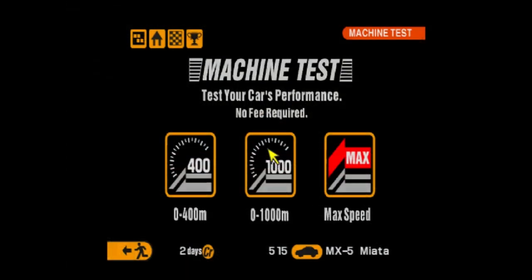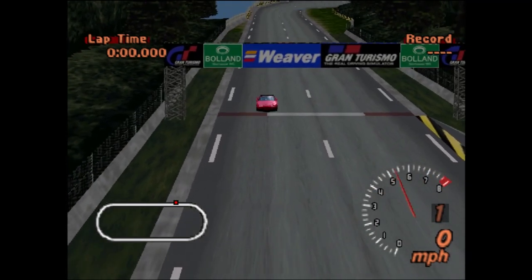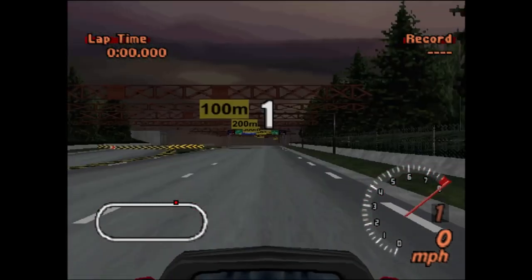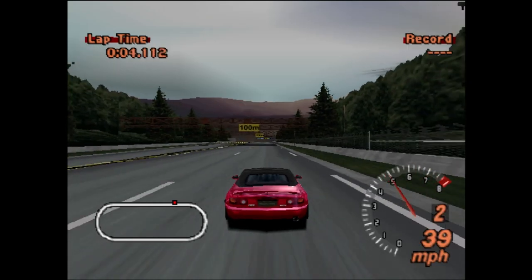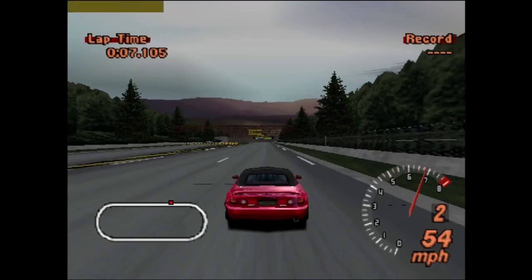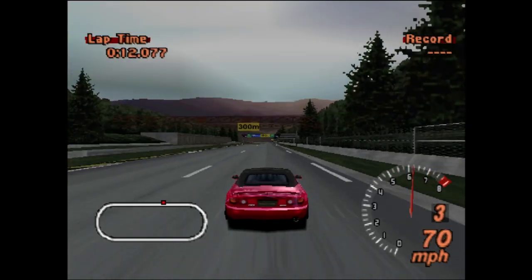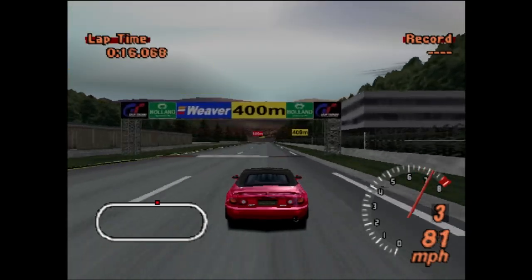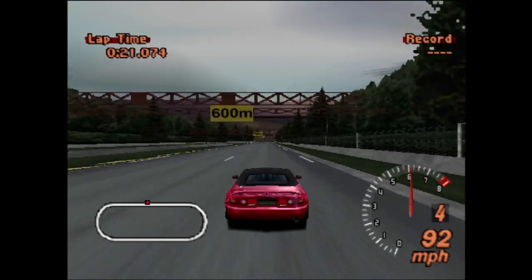Those nice BBS-style rims there. Now let's do a max speed test. In real life these cars are only really good for about 110 to 120 miles an hour, so anything around there is what I expect. Revving it up, listen to the engine roar and away we go. I've got my buttons mapped so I have an analog stick for turning, but the analog acceleration and braking I've put on digital — on X and Square.